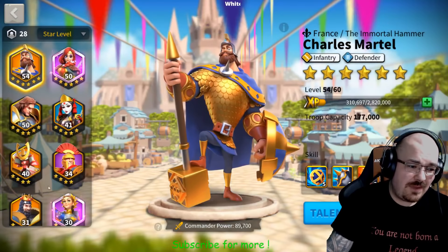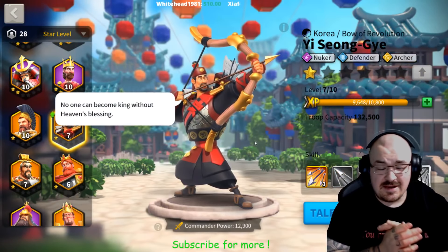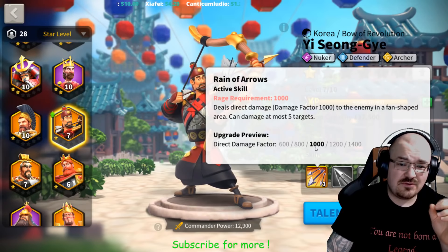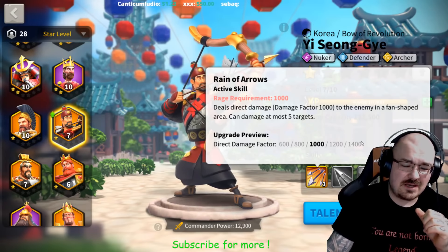Let's go back into Lee Seonji and talk further. That was his first skill that you have just seen — a direct damage factor of unfortunately only 1000, but it's up to 1400 when it's maxed out.